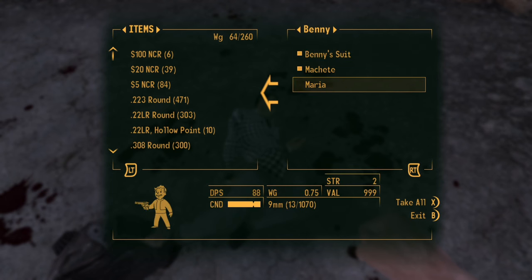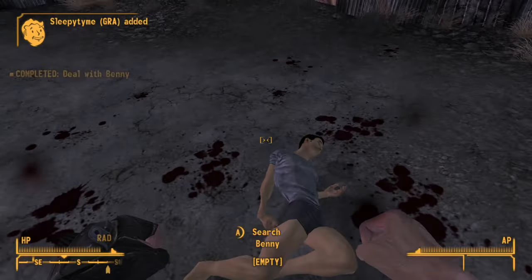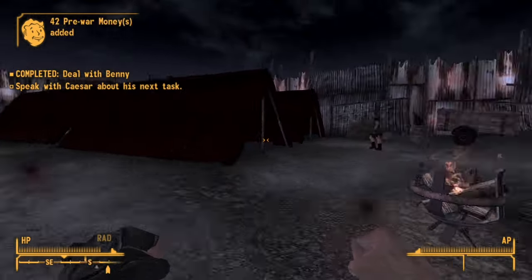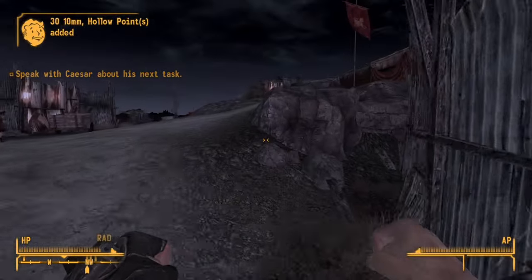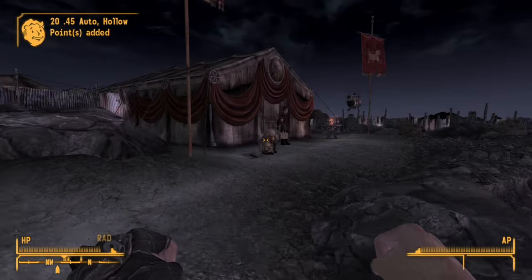That was worth it. Maria - got Benny's gun. Let me go get Eddie back. I'm not talking to Caesar - I don't care about that. We're leaving, we're going to go talk to Yes Man about what to do next.